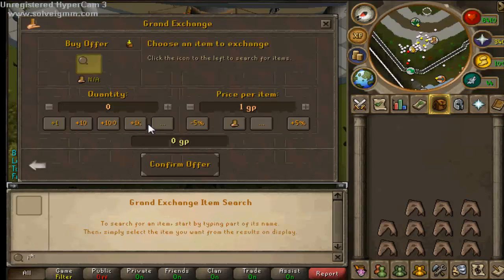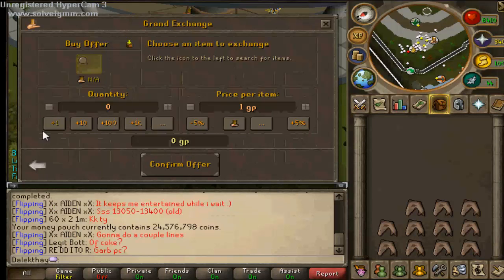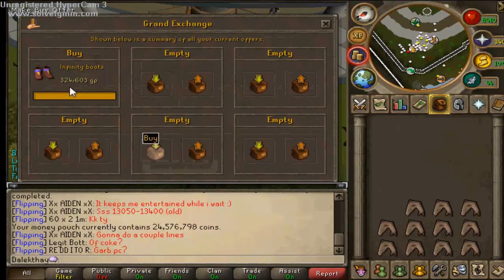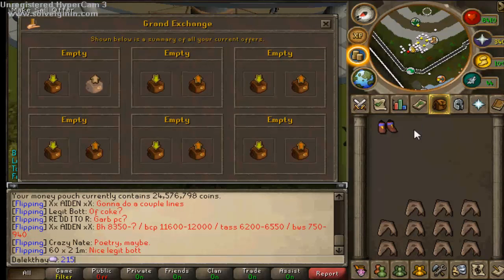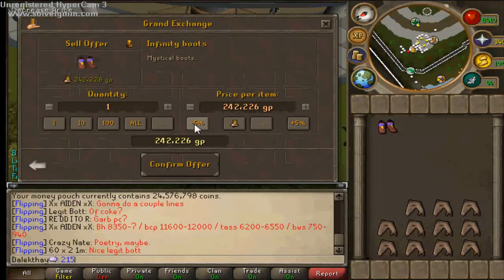I'll try Infinity Boots now. It's been a while since I've done these, and they're slightly different now. They're quite commonly traded items because Infinity is quite a desirable set. It certainly was when I wanted them - that used to be the thing I wanted most when I only had like 5 to 10 mil.